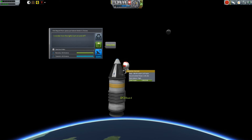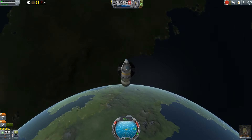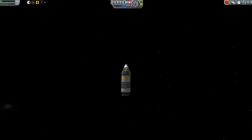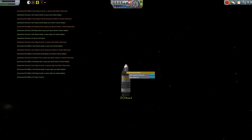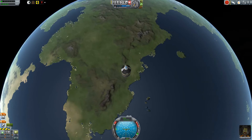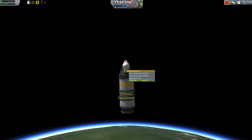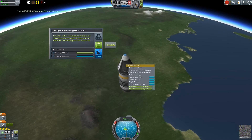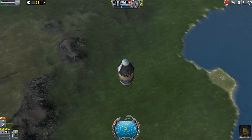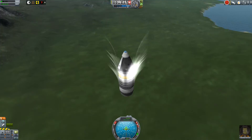We can do some of the fun but silly Kerbal things — like sending a command pod with a solid booster strapped underneath into a suborbital trajectory to an altitude of just over 250 kilometers, which was luck by the way. But it allowed me to get high orbit science on this very first flight — crew and EVA reports for both low orbit and high orbit. Now we'll plunge back into the atmosphere. I'm not using Deadly Re-entry for this series, so there's nice fire and visual effects but no actual consequences.